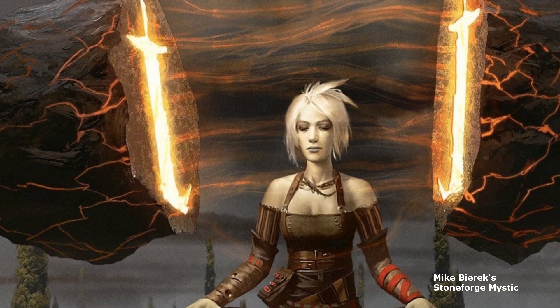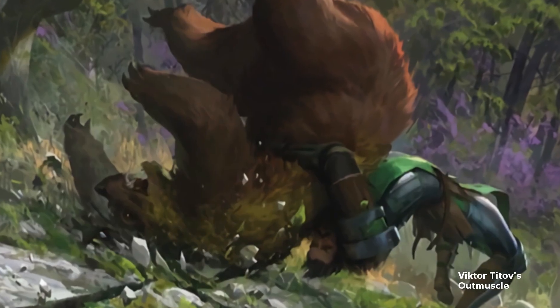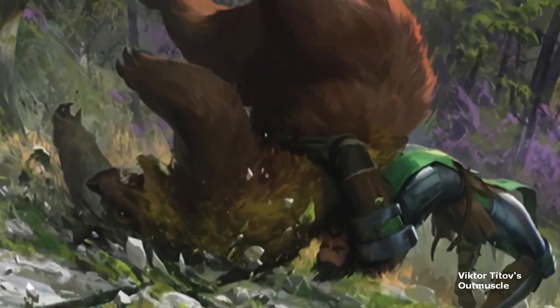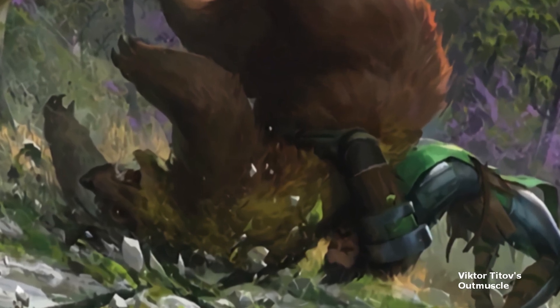We can safely place him in white. To determine his color identity, you can take into consideration another interesting fact about him: when provoked, he fights unarmed and unarmored.